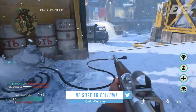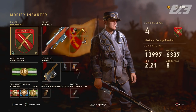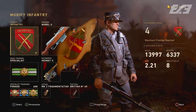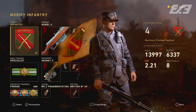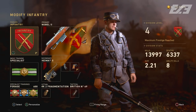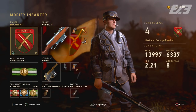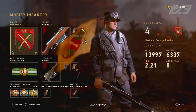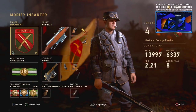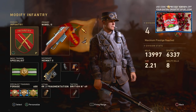For attachments I'd recommend Quickdraw, High Caliber, Rapid Fire, and maybe a reticle - though you don't necessarily need one, as a lot of the iron sights on the Gewehr 43 variants aren't bad. Personally I like that pinpoint accuracy so I'll take a reticle on this one. If you don't want a reticle, you can't really go wrong with Extended Mags, Advanced Rifling, or Steady Aim. One thing I wouldn't recommend is Grip - the recoil on the base Gewehr 43 is very manageable, so adding a grip just wastes a slot.